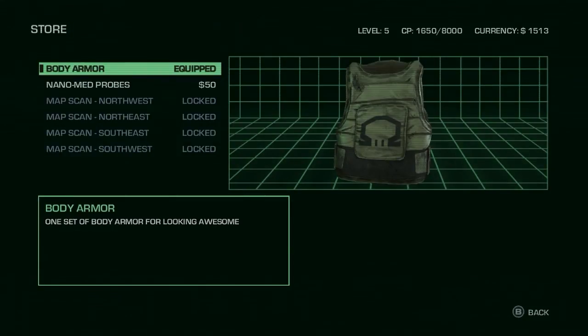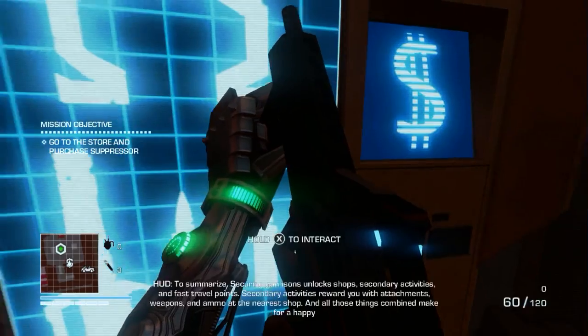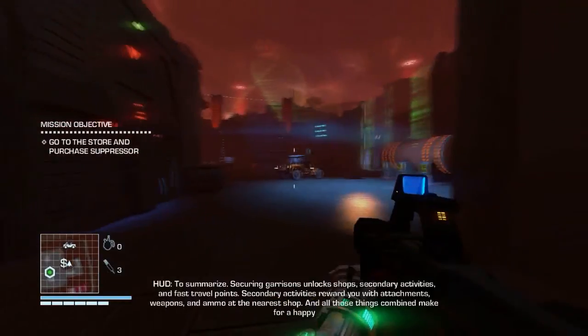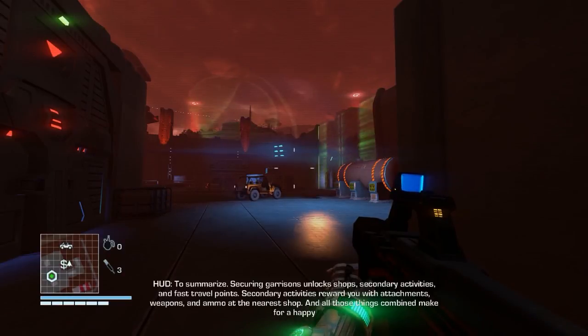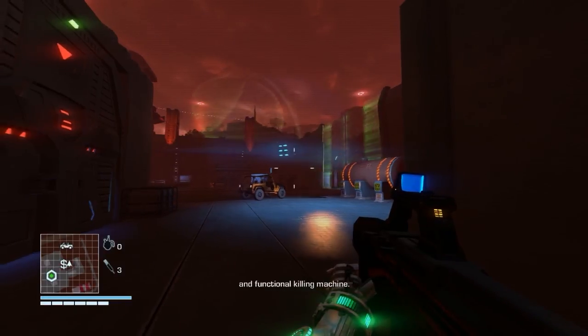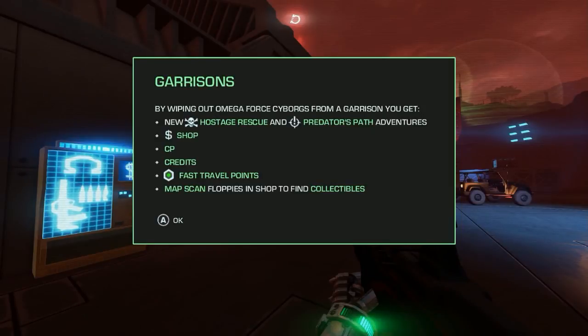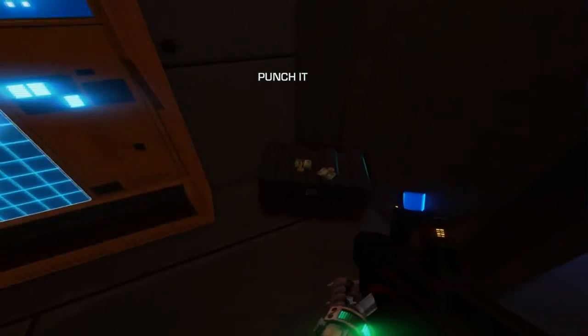To summarize: securing garrisons unlocks shops, secondary activities, and fast travel points. Secondary activities reward you with attachments, weapons, and ammo at the nearest shop. And all those things combined make for a happy and functional killing machine. By wiping out Megaforce Cyberworks from a garrison, you get new hosted rescues, predator's path ventures, shops, CP credits, fast travel points, map scan, floppies, and finding collectibles.